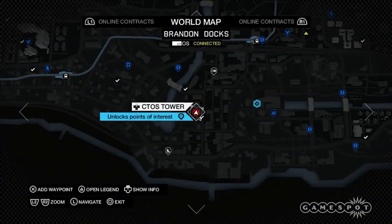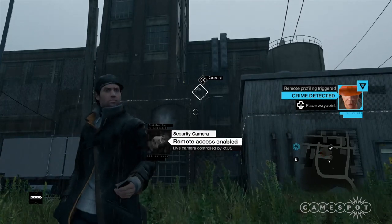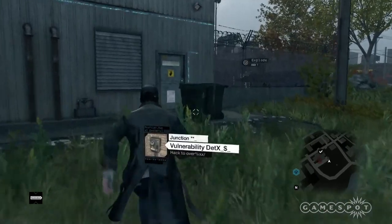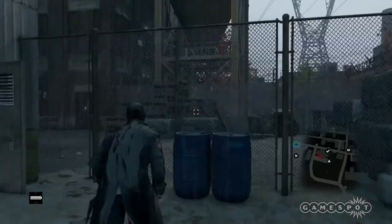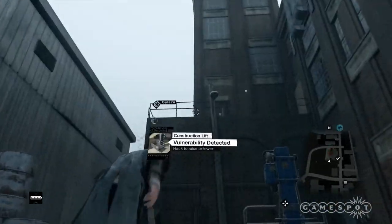Brandon Docks West. Our video starts on the west side of the facility. Hack the camera at the center of the building, then look slightly up and to the left to hack another camera. Now you have a good view of the unlock panel — hack that, then go through the door with the yellow sign with the black hand. Exit the room through the other door, hop the fence to your left, and then use the lift. Follow the only available path to reach the tower.